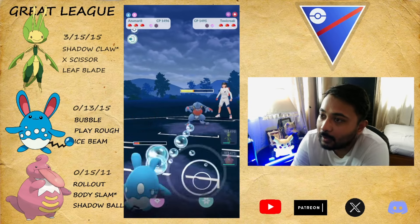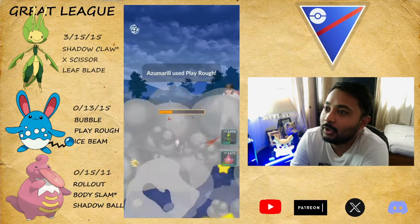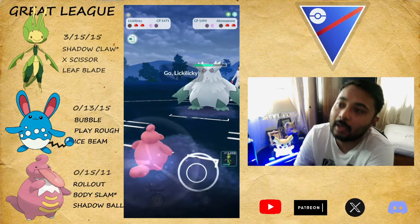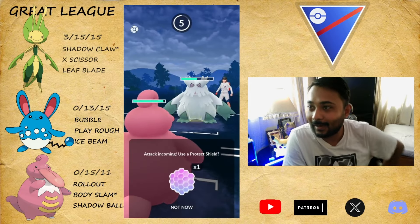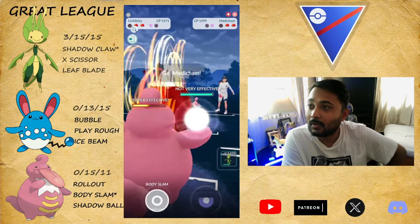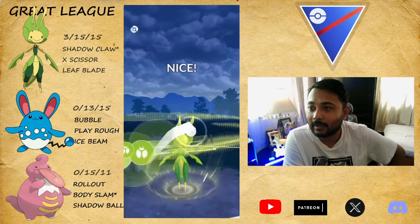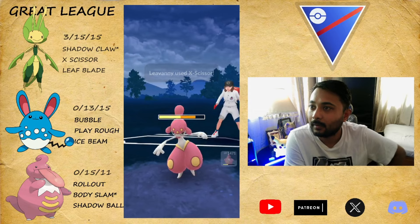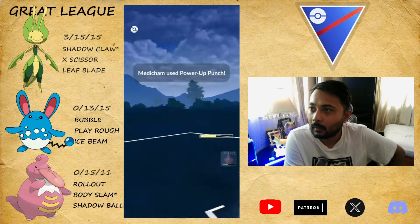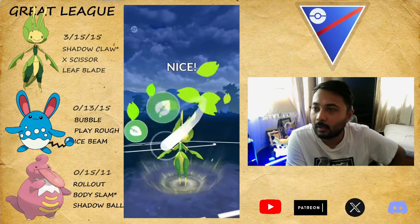The player threw another Play Rough — you want to mess around, you now have to invest both shields, which they aren't doing. They let their Toxicroak go and fully farm us down with Abomasnow. Now we align our Rollout user against that Ice type and it's gonna be easy. Medicham at the way — Shadow Claw is super effective, Accelgor is super effective. That was the Power-Up Punch; I knew that, which is why I didn't shield. We reach the Leaf Blade and Leaf Blade is all we need.